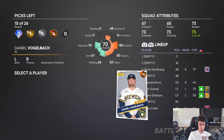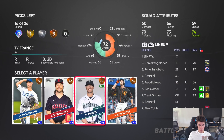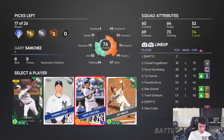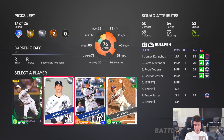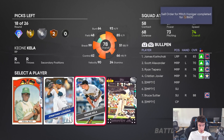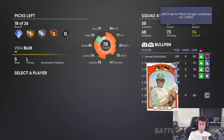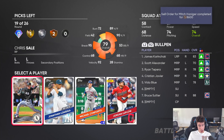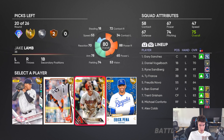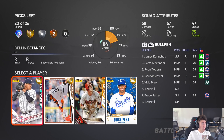We can go Daniel Vogelbach, we can do Ty France. These aren't the cards I need, but I'm gonna grab Gary Sanchez for my catcher. I'll grab Vida Blue as well. For our last position player slot, Delino DeShields — we need him. So that's one of them.